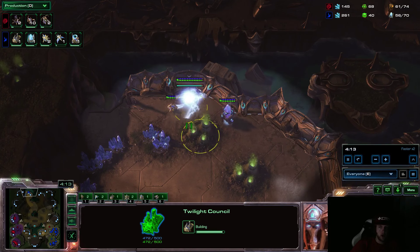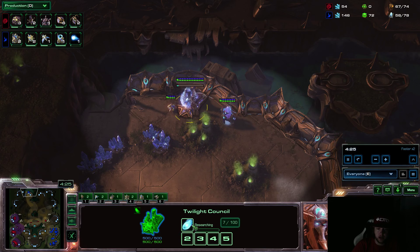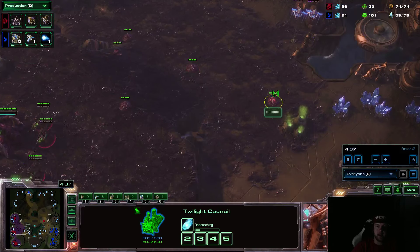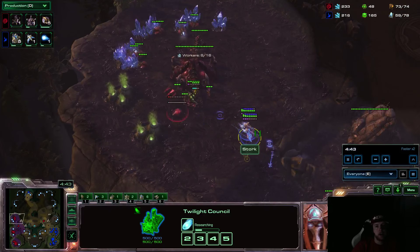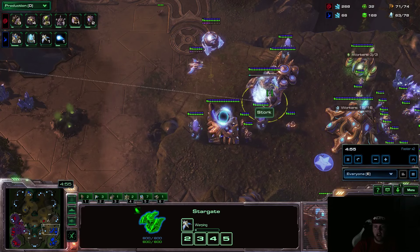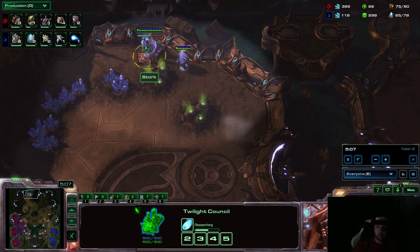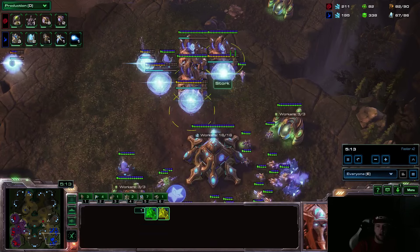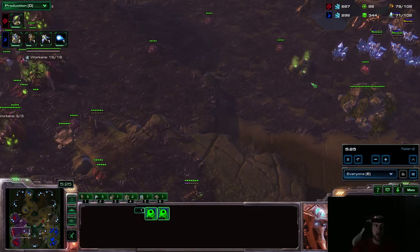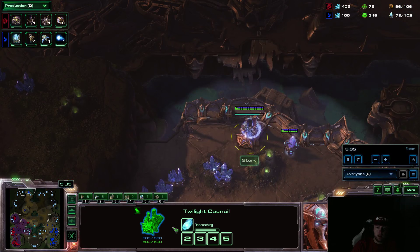I see something interesting here from Stork: a Proxy Twilight Council. If you had to ask me, he's going to research the Resonating Glaives upgrade, which makes his Adepts more powerful. I thought Stork was going to go Proxy Dark Templar, but it looks like he's elected to make the Stargate in the wall — obvious and easy to scout — and then go Proxy Twilight Council and do a Warp Gate all-in behind it. Scarlet thinks he's playing macro because of the Phoenixes, so she makes Spore Crawlers and drones.